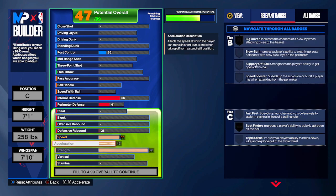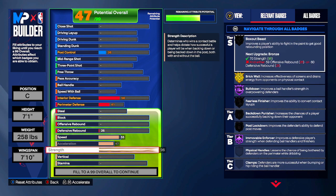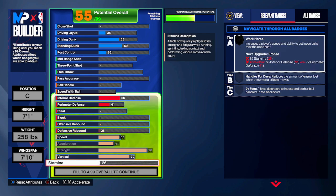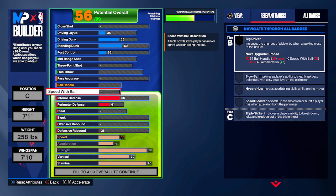Starting on the physicals: 55 speed, 47 acceleration, 96 strength — that gets you gold Brick Wall, Hall of Fame Bulldozer, and Hall of Fame Immovable Enforcer, which are definitely Shaq-esque. For vertical, Shaq had 84 on this card; we're going to go up to 70. For stamina, he had 98 — we're going to go 95 so that you're not running out of stamina too fast, since you're going to be a little heavier.